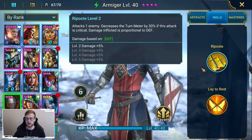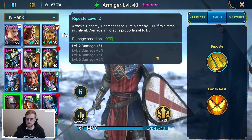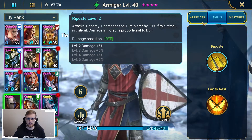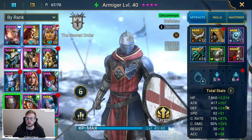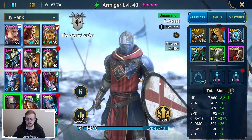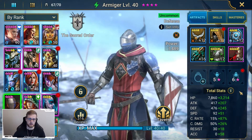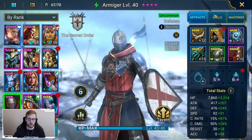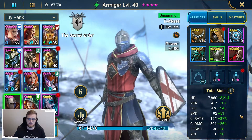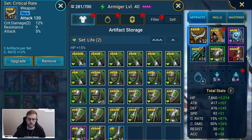Armager is our last champion — he's an uncommon and one of the most consistent turn meter reducers in the game on his A1. He uses this more frequently than his Lay to Rest. His A1 is: attack one enemy, decrease turn meter by 30% if the attack is critical. Your focus on Armager should be getting crit rate to 100%, getting high speed, and getting high accuracy. If your turn meter reduction is getting resisted, get your accuracy up. If you're not landing it, get your crit rate up. If it's not happening frequently enough, get your speed up. He scales off defense, which is helpful if you're further in the game.